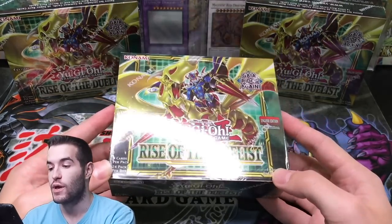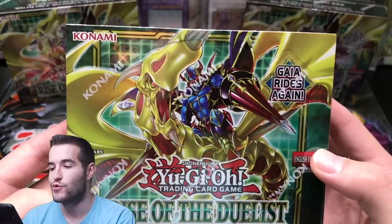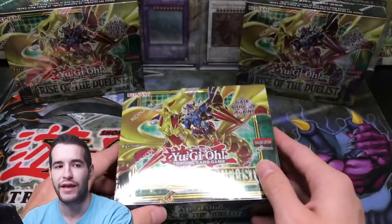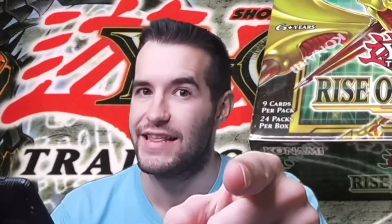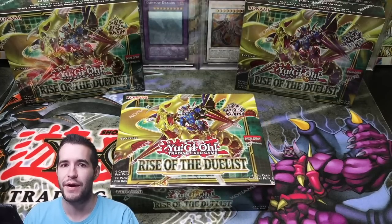It's gonna be pretty awesome. Obviously you can see the Gaia — the new Gaia the Dragon Champion card is called like the Magical Something Gaia Something. We're gonna find it and look up what the name is. I'm pretty excited about it.